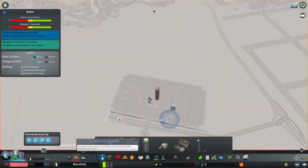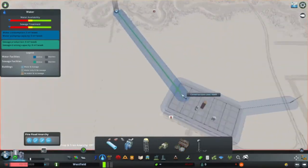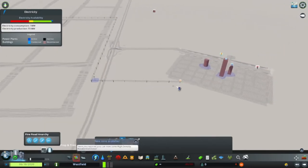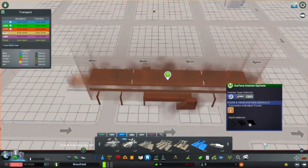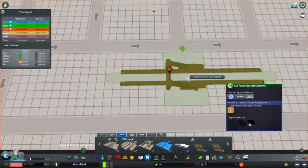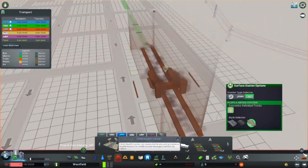I started placing more buildings. The lighting is really cool — it's like frozen. Now I'm just working on the water stuff. In real life, Dallas has a bunch of water towers, and Texas is also powered at least partly by windmills, so I'm going to use that as my power source. Now I'm working on the metro infrastructure, because that's where I've made the most mistakes in every other city I've made.